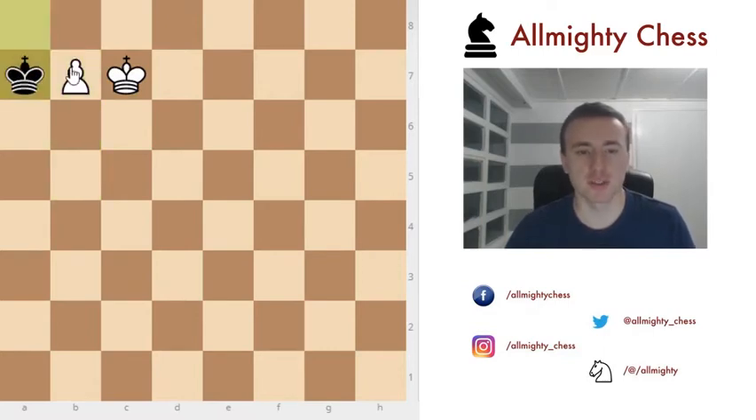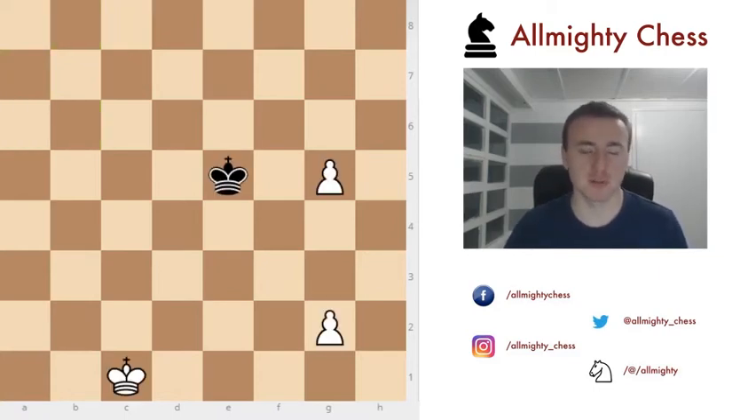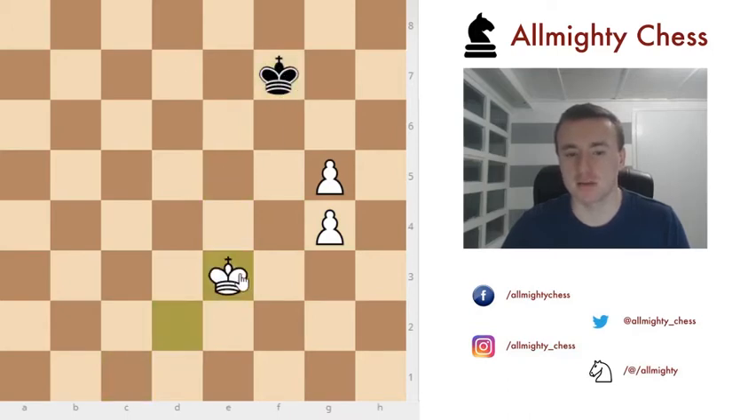This is also easily winnable for white. Now here, these pawns aren't connected and the white king is far away, but there is a way to defend this pawn. Black is threatening to come to f5 and pick up the pawn, and being in front of this pawn makes it a drawn endgame. But if we play g4, he cannot come directly to f5. If he plays king to f4 then we just go g6 and this pawn will promote to a queen. He needs to go around, and this gives our king enough time to come to f4 and win the game.